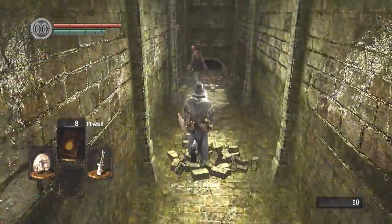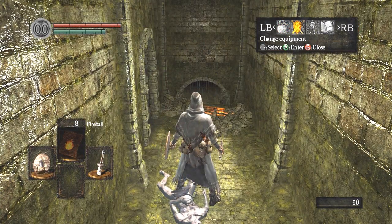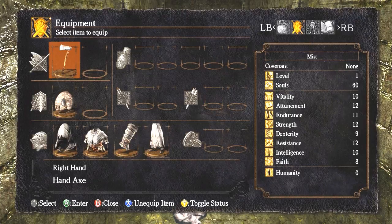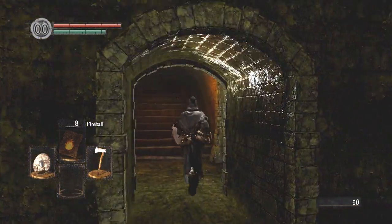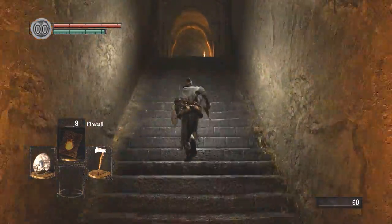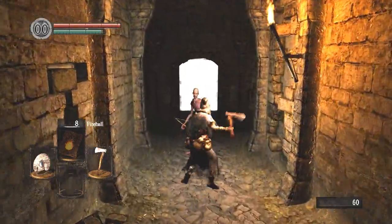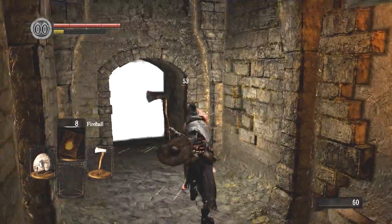Watch this guy run away. We can get ourselves a hand axe — we'll equip that real quick. We'll get rid of our straight sword hilt, which is kind of worthless. Let's go beat up some guys. We'll block that, and that, and accidentally kick a couple times because why not?